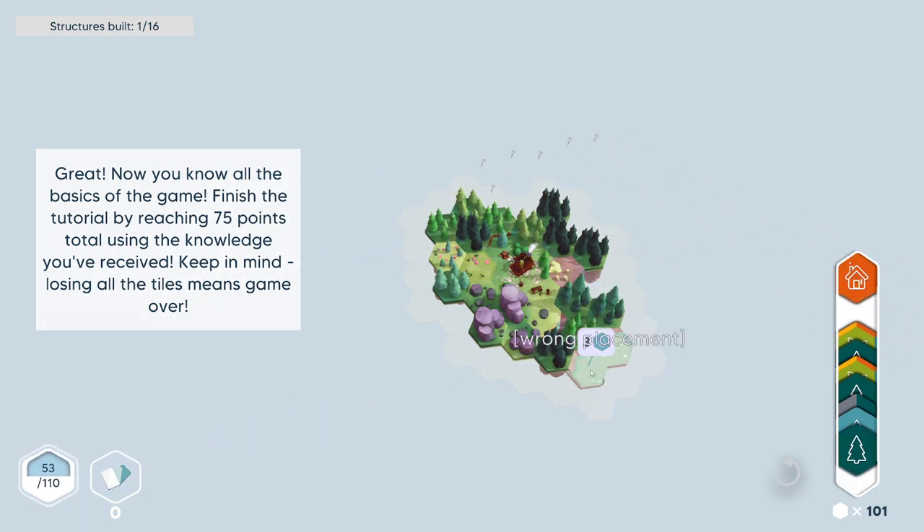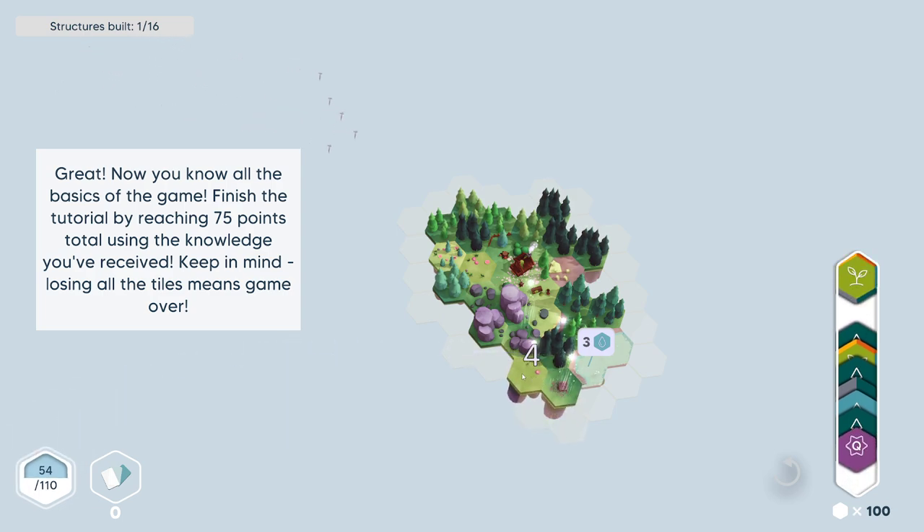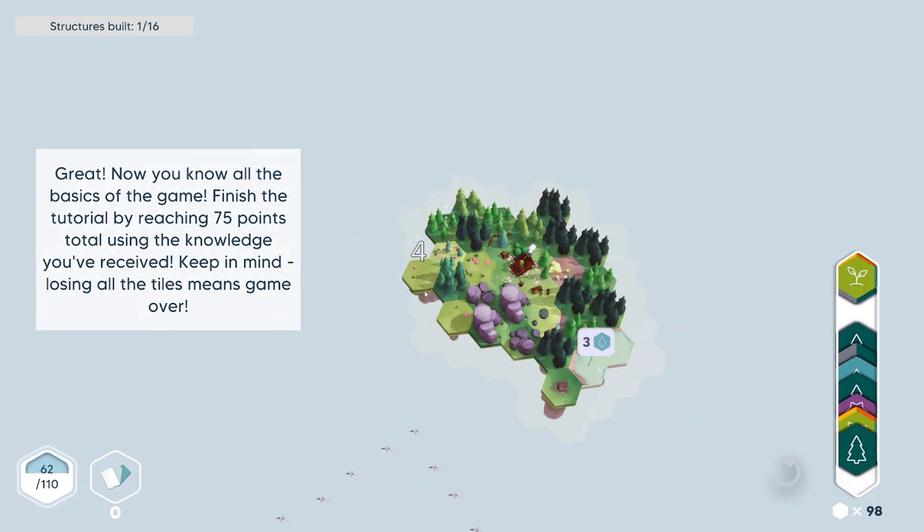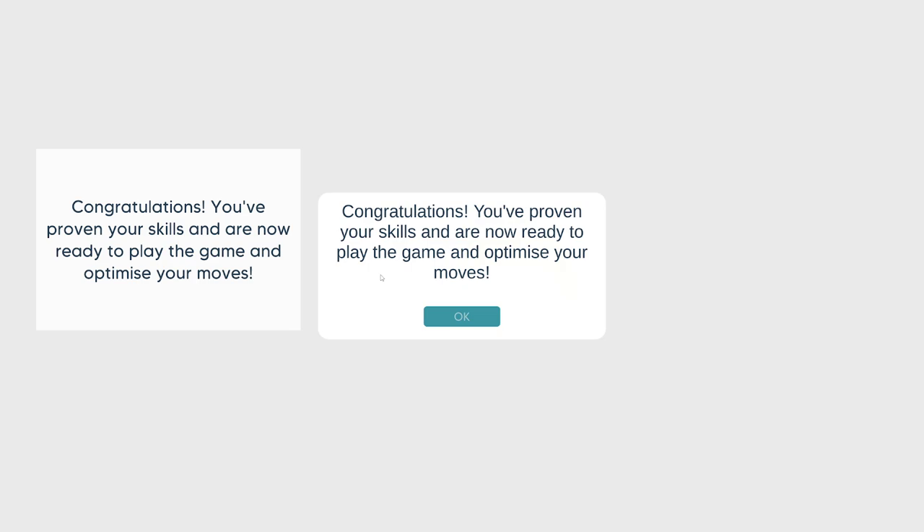Okay, so these are water ones. I don't know if we can do anything with that. This we can just build here — the middle ones. See, so it kind of lights up what it's getting points for. The forest we'll put over here. This we'll put over here. Okay, we're almost there. Forest can go somewhere over here, right here. Congratulations, you've proven your skills and are now ready to play the game and optimize your moves.